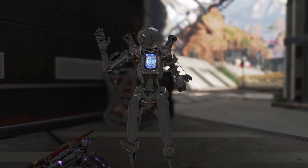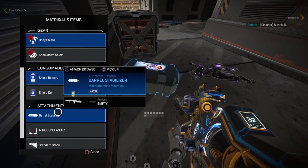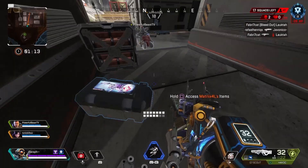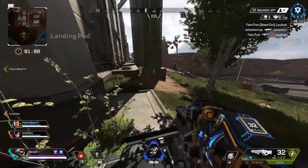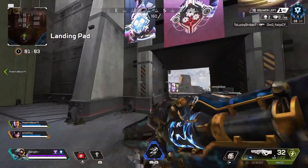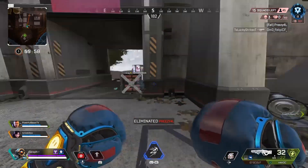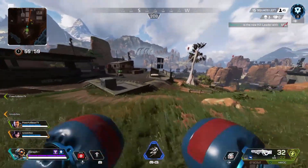Bangalore doesn't have as much of a luxury since Pathfinder can grapple out immediately while Bangalore can get a little stuck. But for the most part, each legend has amazing rotation — the ability to push in on people, dismantle them, peel from the fight, heal up, and come back. This makes the team comp work very well together. This is definitely a top team comp and probably the best aggressive comp you can have in ranked.